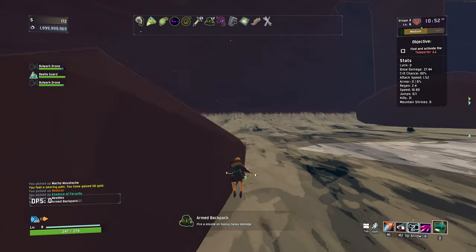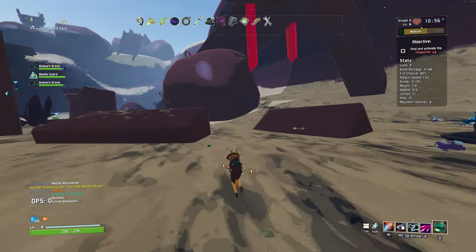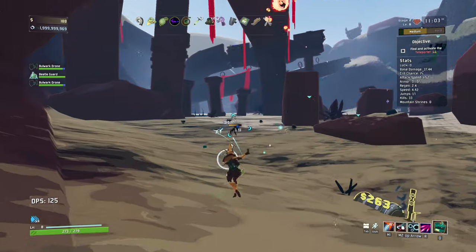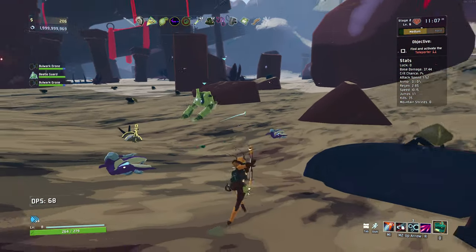I'm pretty happy with the firing a missile. 263 - we can't quite afford it yet, but we'll be able to shortly. I like the fact that we've got needles for the extra crit chance stacking - the longer we go without critting an enemy, the higher chance they have of being crit.